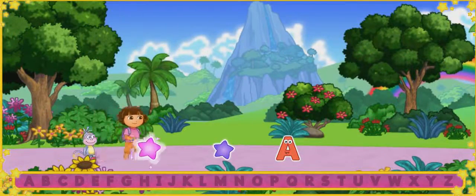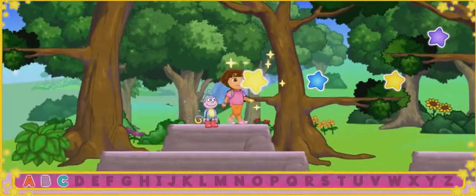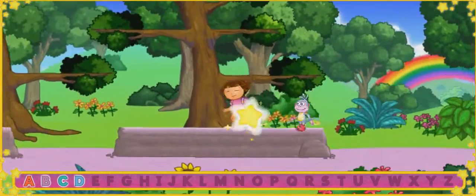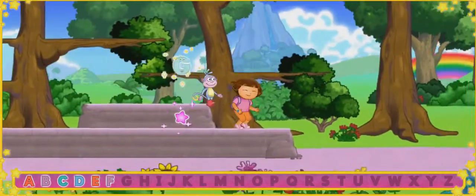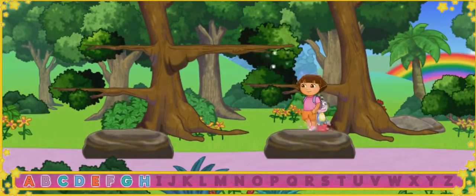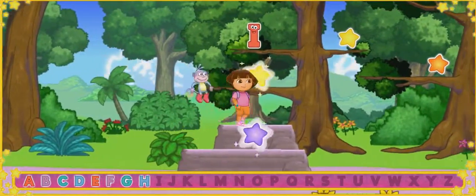Stars! Las estrellas! Let's find A! Let's keep looking — B! Let's look for more letters! C! Let's look for more letters! D! Muy bien! H! Let's look for more letters! Do you see any A, B, C Explorer stars? I!